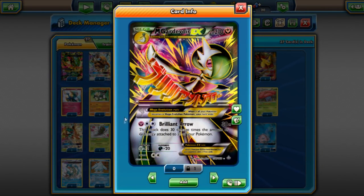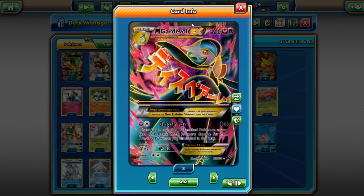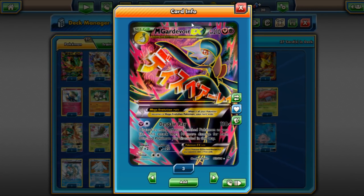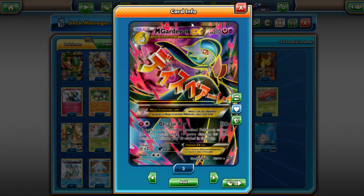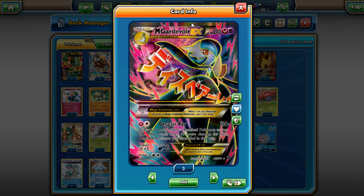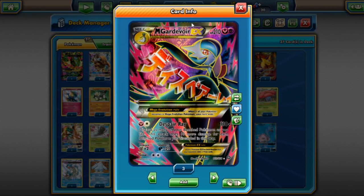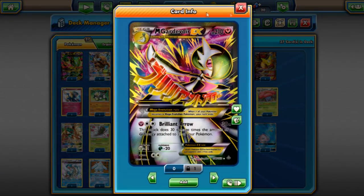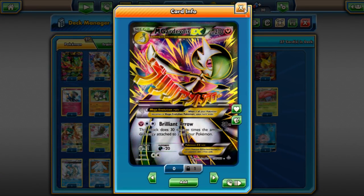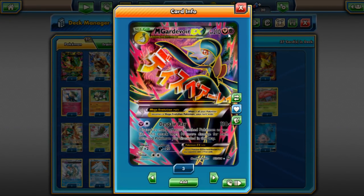Gardevoir is one of my favorite decks right now in Standard. Brilliant Arrow is a great attack and seems to be the more popular Gardevoir deck. Not far behind is Despair Ray Gardevoir — also a very popular variant. The Brilliant Arrow one might be a little more popular right now, but Despair Ray Gardevoir is still very well-liked and a pretty fun deck.